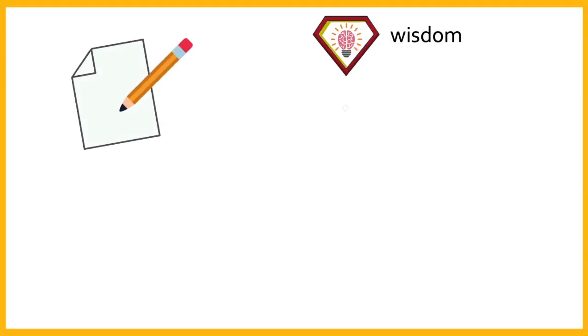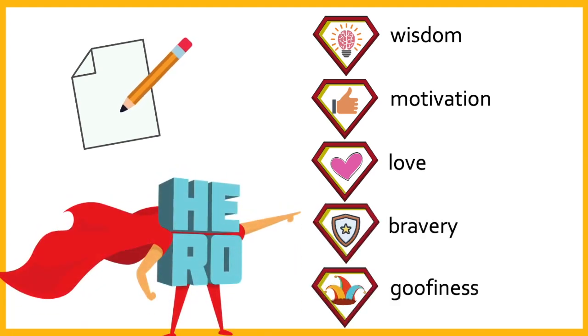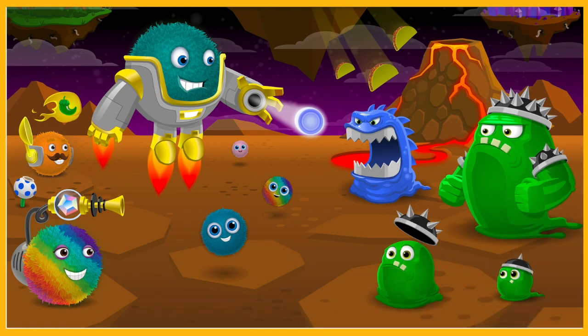On your piece of paper, write out a list of properties that describe your real-life hero. Now take these properties and imagine what your hero would be like if they were a member of the Bug World Defenders.